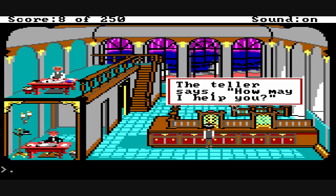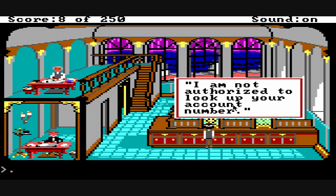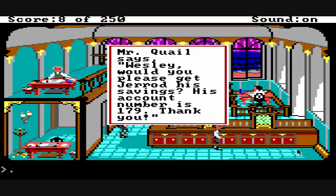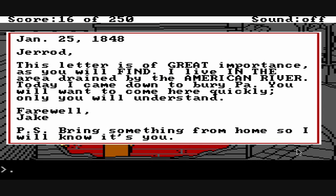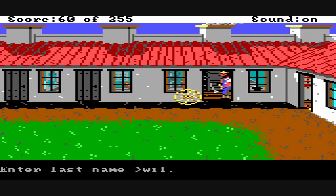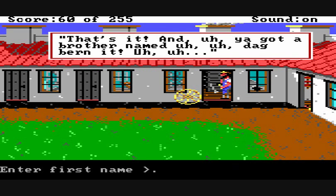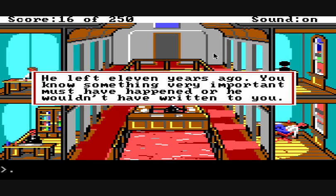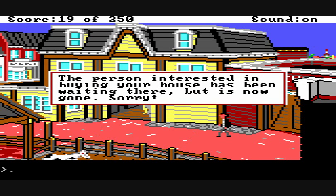The game is pretty much a scavenger hunt most of the time. Here we're going to the bank to try to withdraw money — it asks for your account number, which actually changes every time you play the game. Here we're reading a letter from Jared's brother, and here's a little puzzle — basically Jared's brother was kidnapped. The score is really fun; it helps you figure out how well you're doing and adds replayability.